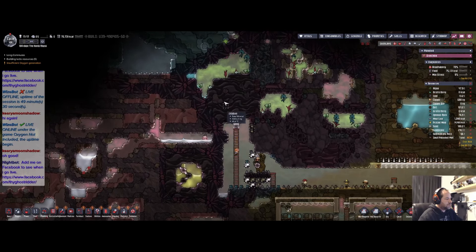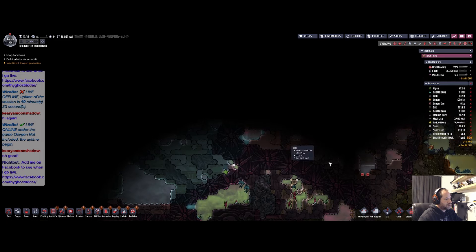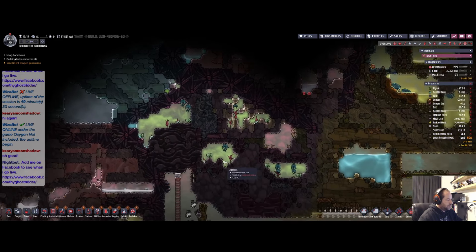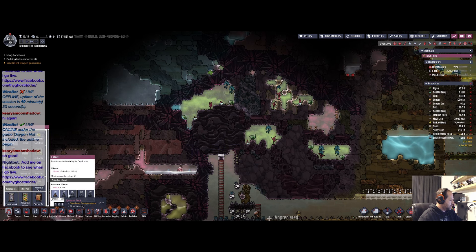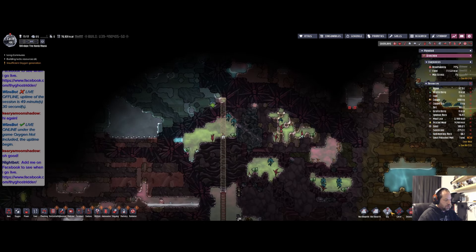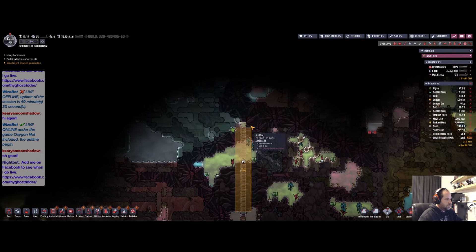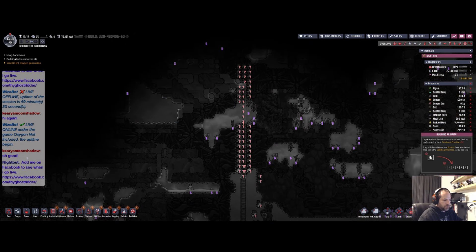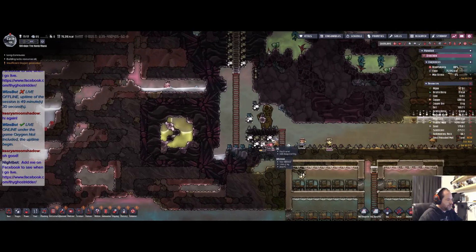That's obsidian up there — another cold biome. There's another water biome — let's go ahead and dig up to here. Building — let's make sure that's at priority seven. Seven, seven — okay, that's exactly what I wanted.